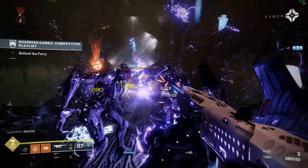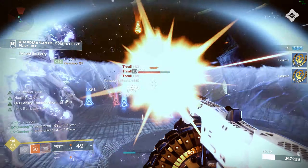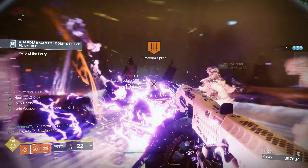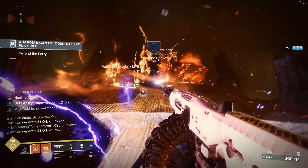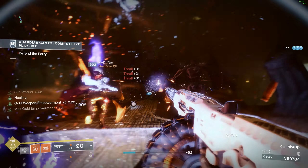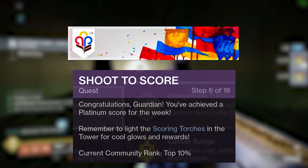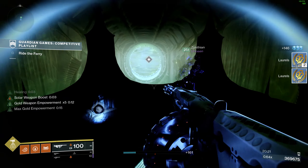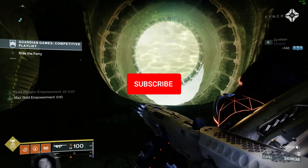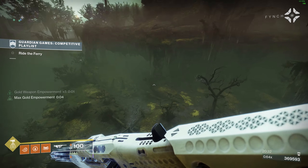What is going on guys? This is EK1 here and today we're bringing you a farming method where you can score around 500 to 600k on Guardian Games. Without even trying you'll easily hit 400k, but with a few little tweaks you can get that up to 500 and 600k. If you want to get into the top 10% and have this incredible emblem, you're definitely going to want to do this. It's a pretty easy method and doesn't take hardly any effort, but you will need a group of three players.